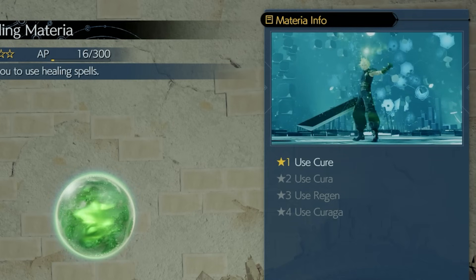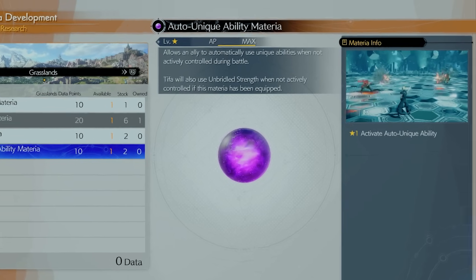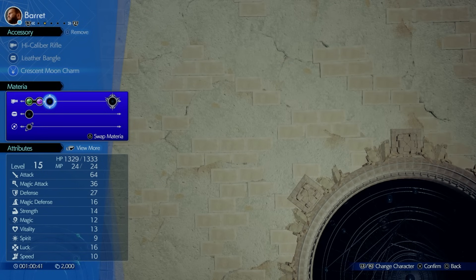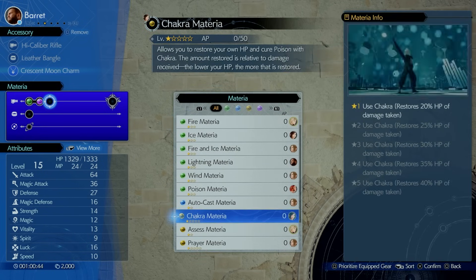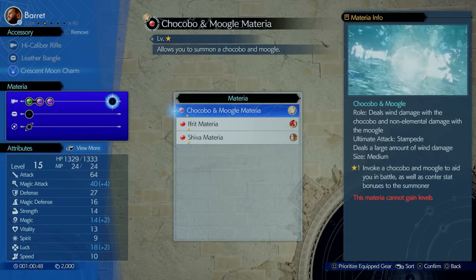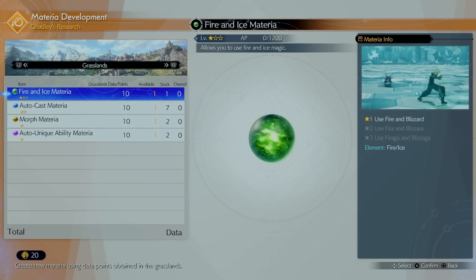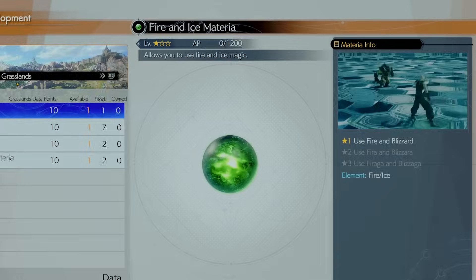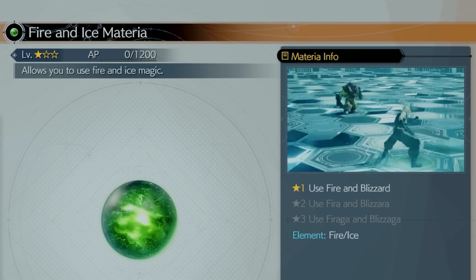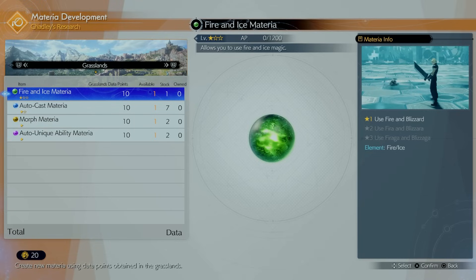You can also find the Auto Ability materia here, which is extremely useful on Barrett and Tifa — it lets them use their special abilities automatically when not being controlled. Another great option is the Fire and Ice materia, which gives you two elementals in one slot so you're not wasting multiple materia slots. Both of these level up efficiently since you're only using one slot each.